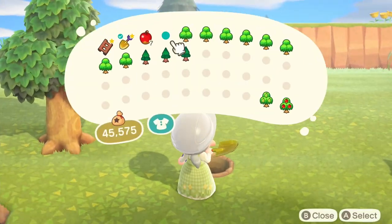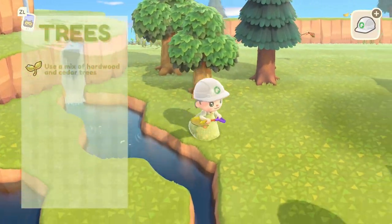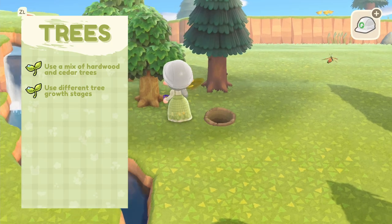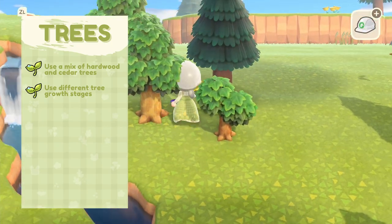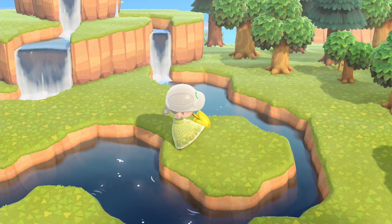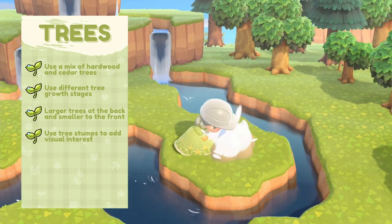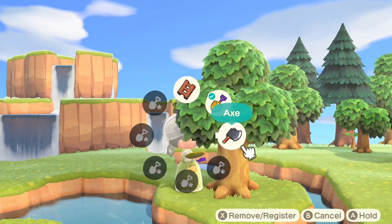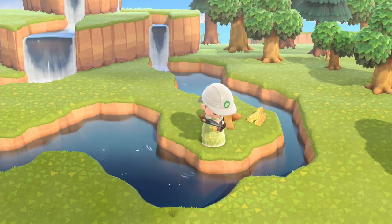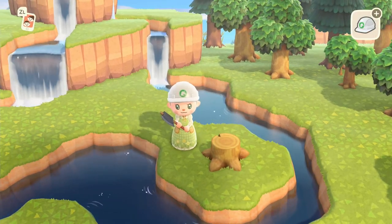Next up are trees. I feel like there's not too much to say, but it's equally as important as cliffscaping and waterscaping. Try not to use only one type of tree — mix between hardwood and cedar trees, it makes things look a lot more interesting. Use different growth states; I tend to put larger trees at the back and smaller trees at the front, but that's just my personal preference. Also, tree stumps are very underused — they help make the landscaping look more interesting and break up that full body of trees in the background.